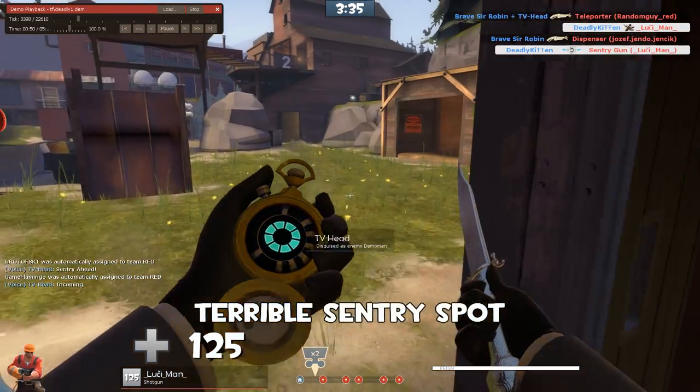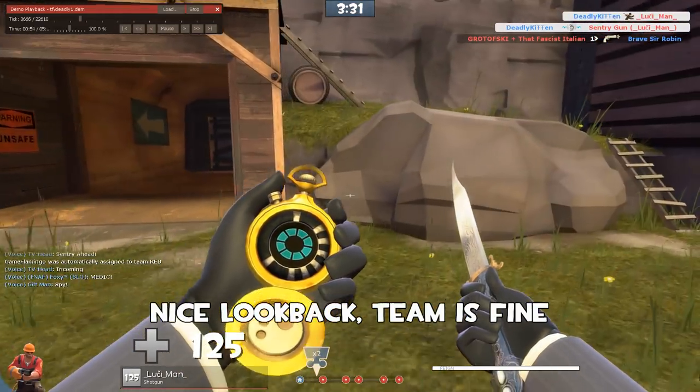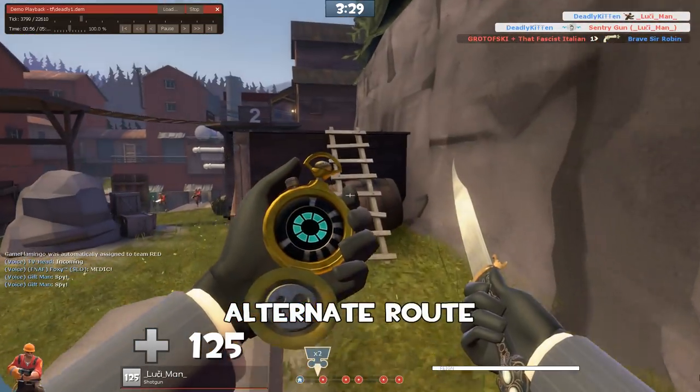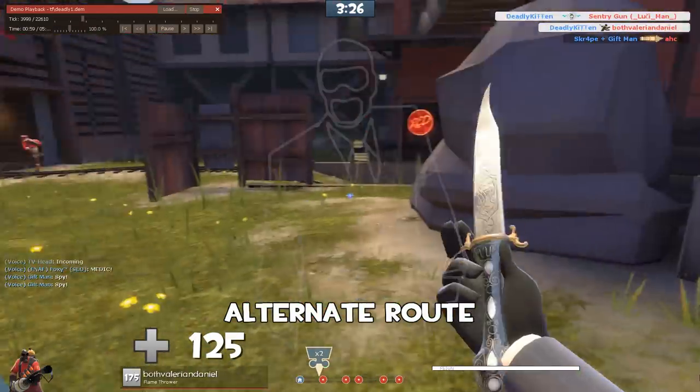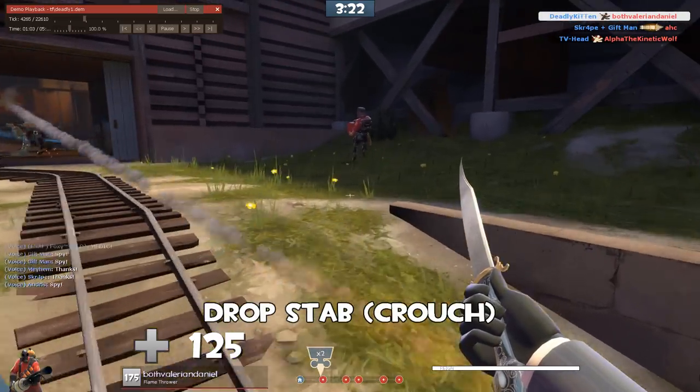That engineer looked like he was new — our spy picked up the health and ammo. I love that look back towards the team, making sure they were good with that medic moving in. So we're going to take an alternate route, and we pick up a pyro on a drop stab. We tried to find that spy but couldn't get him.